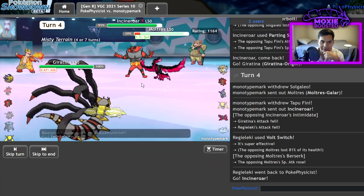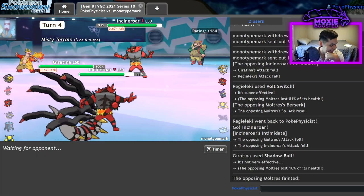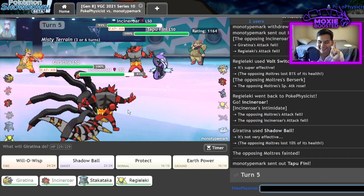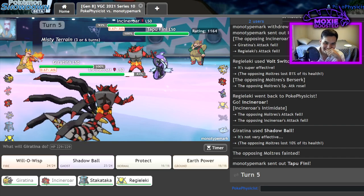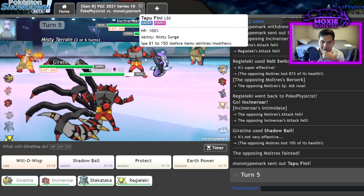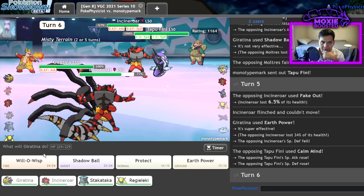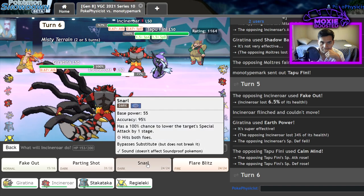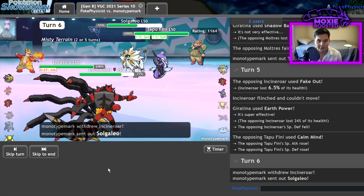Giratina gets a KO. He is Shadow Ballin'. He is straight up ballin' at the moment. Respectfully. The title of this video: Giratina Balls. Respectfully. Who's Intimidate went first? I mean, I live the hit. Time to Snarl, I suppose. Or get Parting Shot — it doesn't really matter. Parting Shot's safer because I get in the Regieleki. Giratina balls. Respectfully. We're getting the Special Defense drop too. Incineroar lives, we get the Parting Shot off, in comes Regieleki.